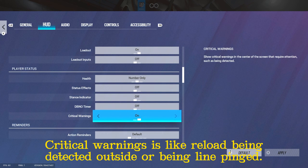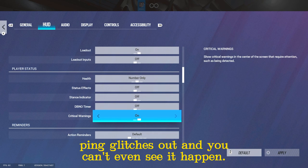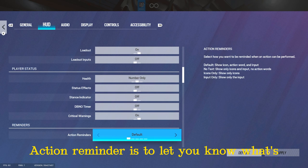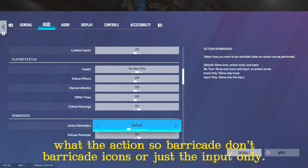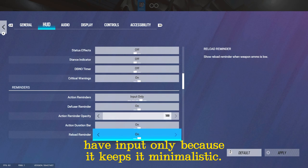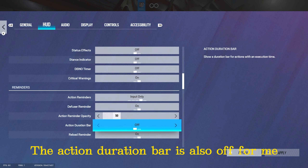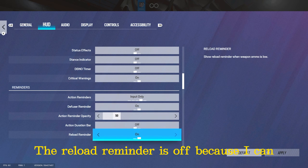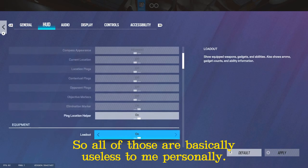Critical warnings — things like reload, being detected outside, or being Lion pinged — I have this on because sometimes the Lion ping glitches out and you can't see it. Action reminder tells you what's going on during the game, like what the input is. I have input only because it keeps it minimalistic, and I have the action reminder size at 50 so I don't get a big icon in a tense situation. Action duration bar and reload reminder are both off for me — I can see my bullets in the bottom right.